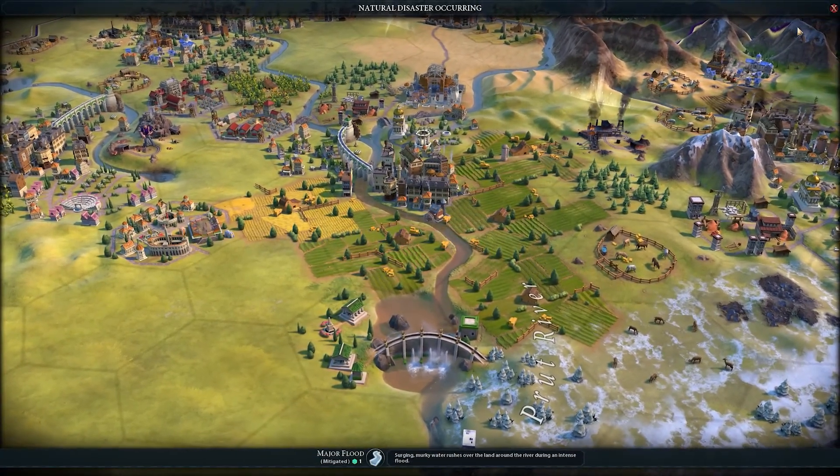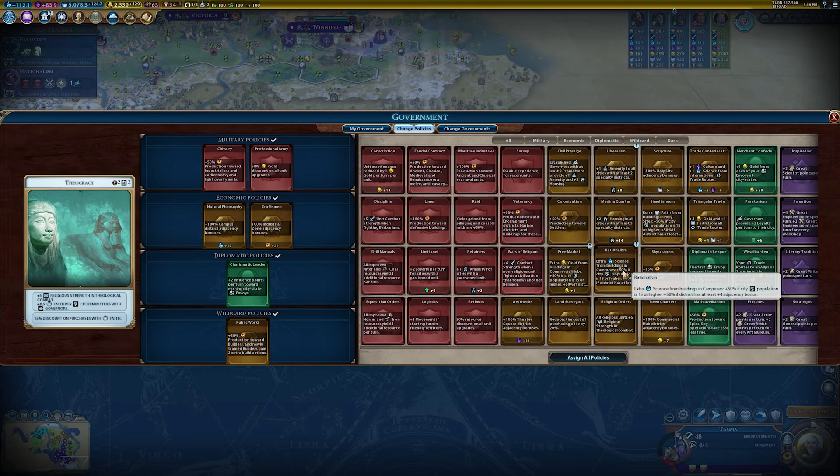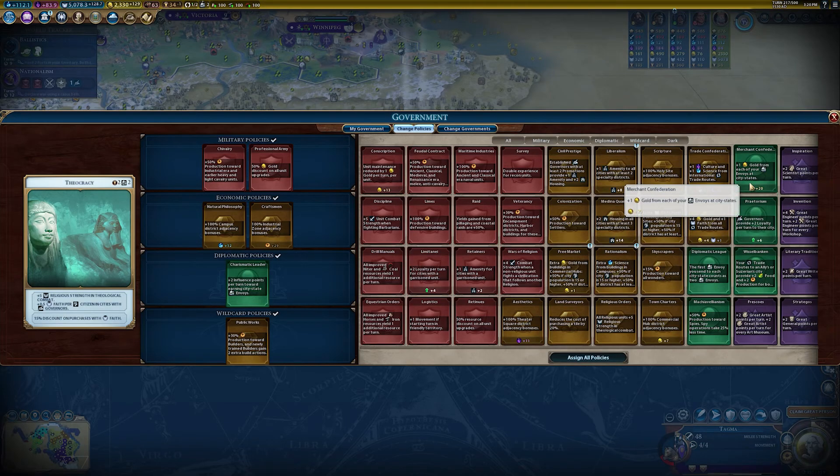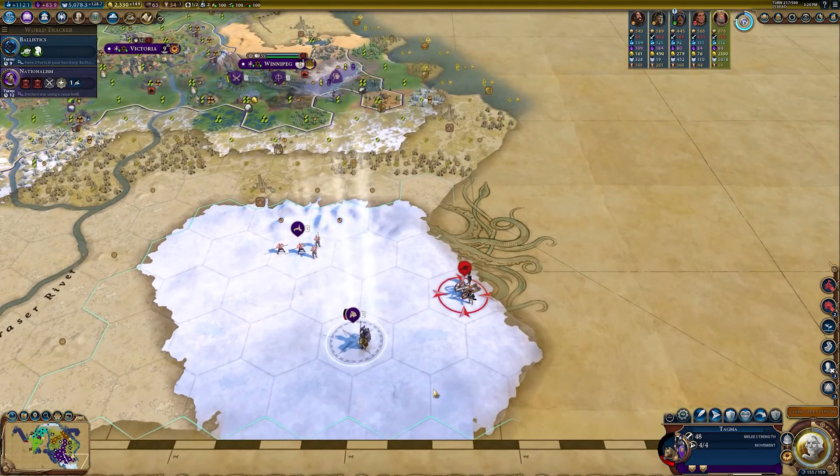We've got a minor flood that had no effects at all — I don't really know why it needs to tell me about that. Rationalism isn't telling me what it could do for us. We could get plus 20 gold from Merchant Confederation — that's an idea I might want to do. Let's just do that.